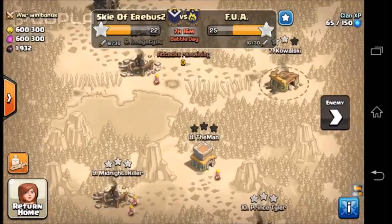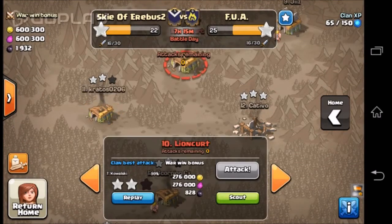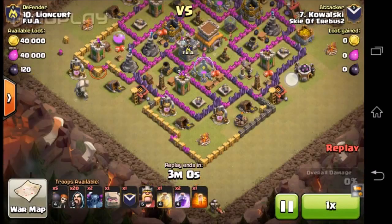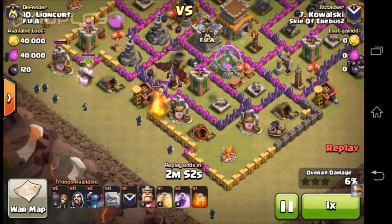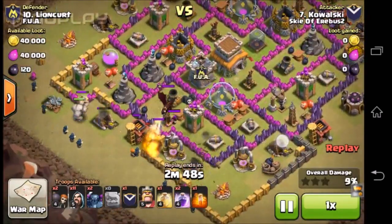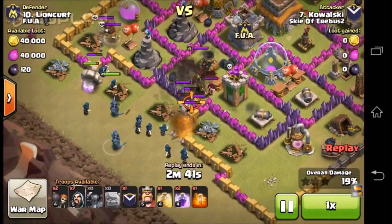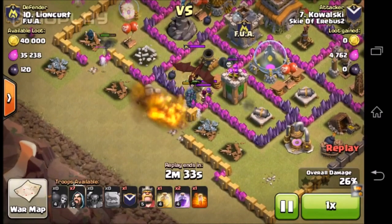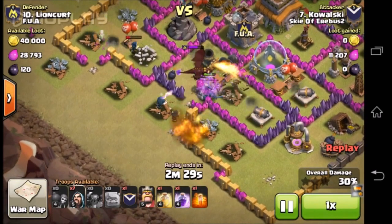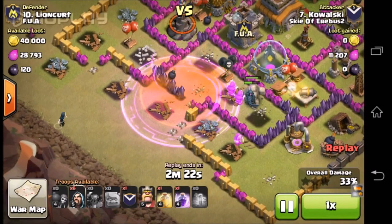Now I'm going to be showing you my attack videos. This one was a very close attack — I'm really angry about this but I can't change that. So this is a GoWiPe. I drew out the clan castle troops. There was a wall break, and my golem there was being destroyed — I didn't realize that until now, so that created a problem for me. I sent in everybody except for a couple of wizards, but my wizards and my PEKKAs got killed there, which is probably the reason I lost this battle.